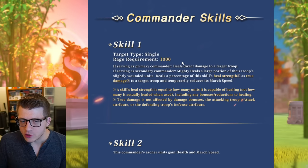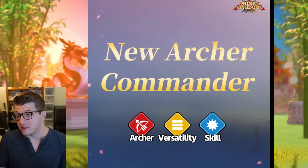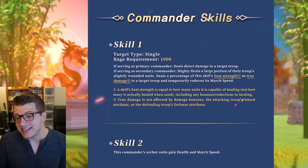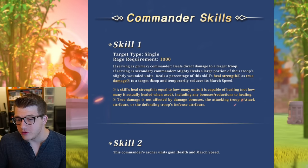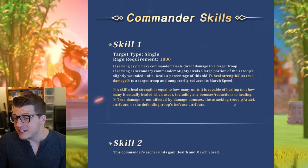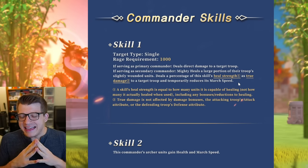Now that we know what mighty healing is, it really helps us understand how good these new commanders could be. The first skill is an active skill with a 1,000 rage requirement. As a primary commander, you deal direct damage to a target troop — I suspect that's single-target skill damage. As the secondary commander, you mighty heal a large portion of your troops' slightly wounded units and deal a percentage of that heal's strength as true damage to a target troop, temporarily reducing its march speed.